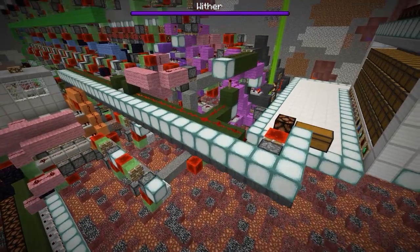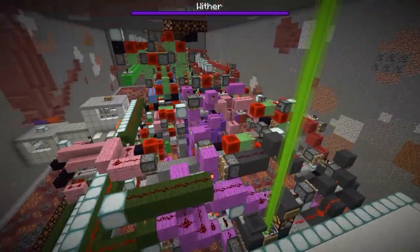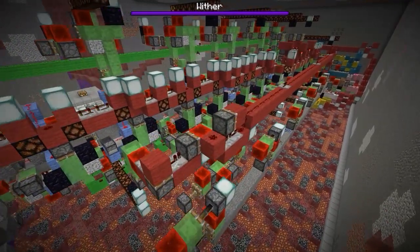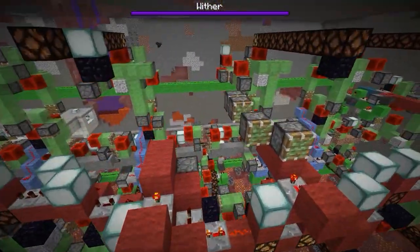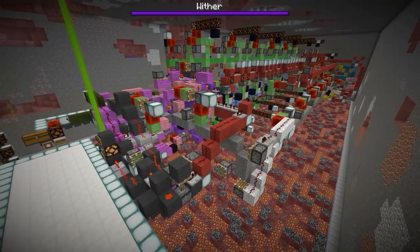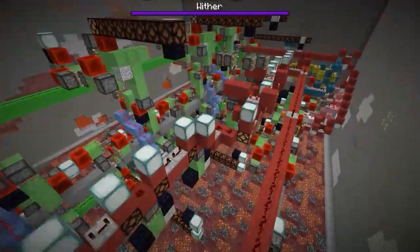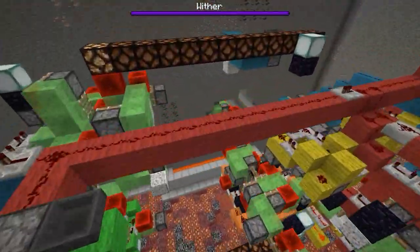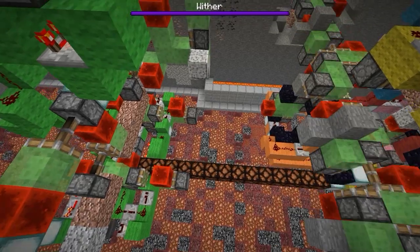I'm really looking forward to seeing what improvements people can come up with. I'll probably do a time lapse or just a test to see how fast this thing actually mines — mine for a couple hours and then register how many blocks we've actually mined. What would be interesting is if we could come up with a system where the drill head has mined a certain amount of blocks, and then we just shift the entire drill head four blocks to the left and repeat the process.